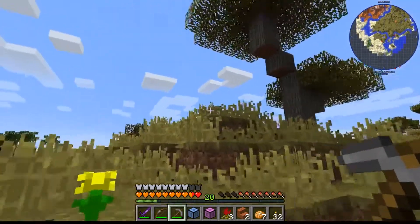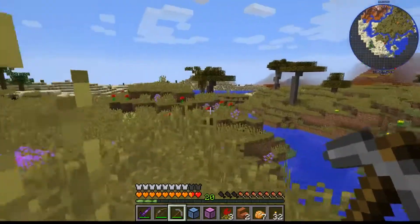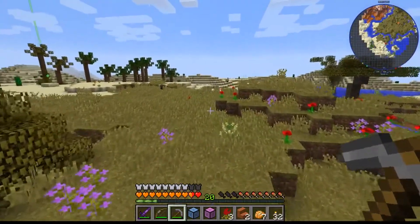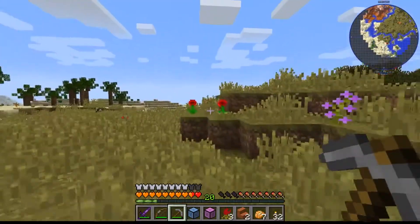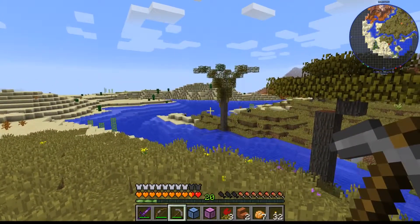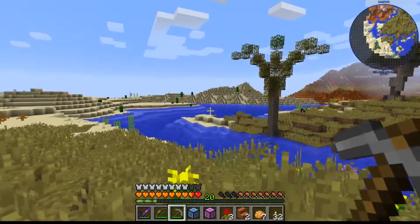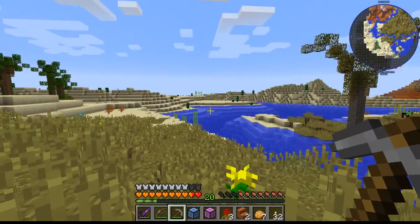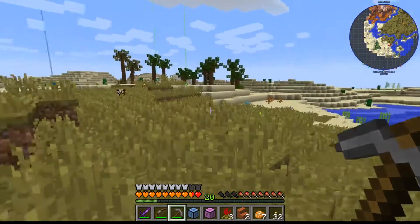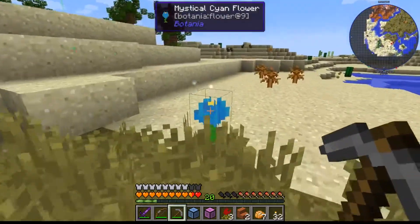Are we lost? No, we are not, because we're going to go back. There's a big desert over there — this is the most fantastic seed. I've got palm trees over there, oh wow! Palm trees — can anyone see a desert temple? I can't, but we could just pop along here.